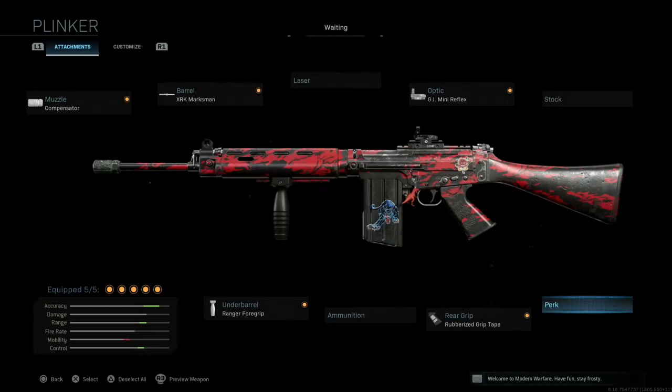In general, what we're trying to do with the attachments for the FAL is to compensate for the weaknesses. The strengths of the FAL are that it has high power and long range. The weaknesses are an extremely low rate of fire and extremely high recoil. So we want to maintain its strength of high power and long range while mitigating its high recoil and slow rate of fire as much as we can.